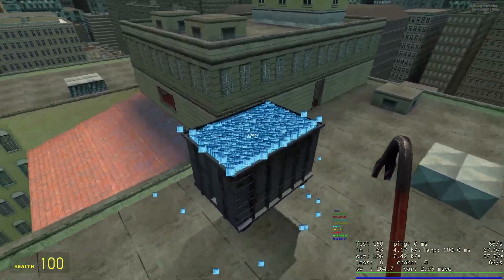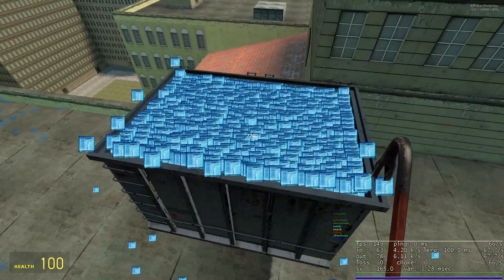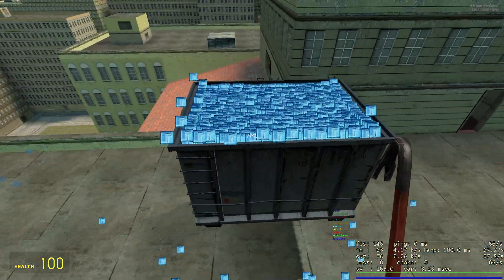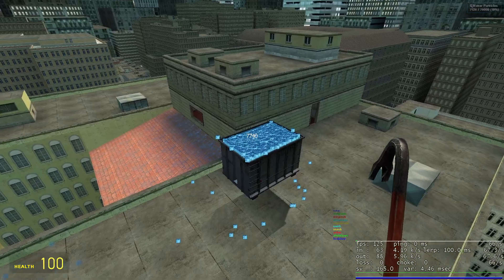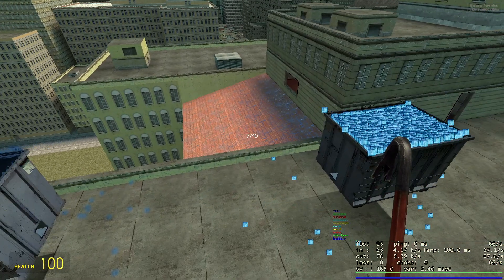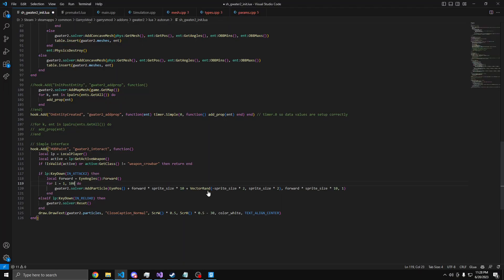This is GWater 2 versus GWater 1. Ignore the texture — it's just debug visualization of the particles and won't be the final result. In my measurements, there is literally a 610 percent increase in frame rate using this new rendering system as opposed to the old one. That's a pretty substantial improvement.